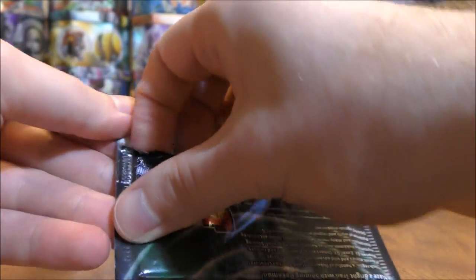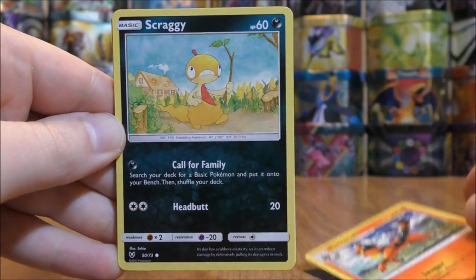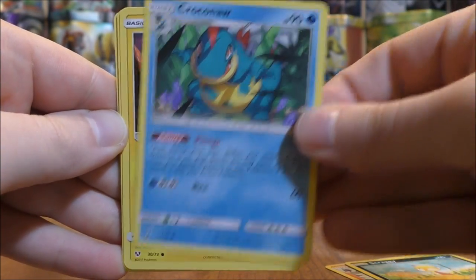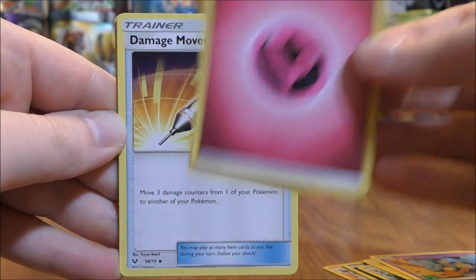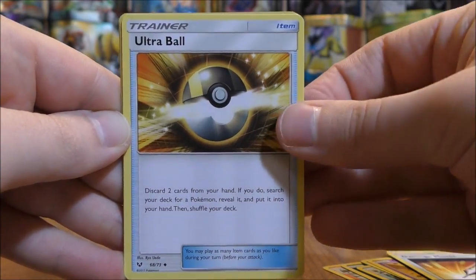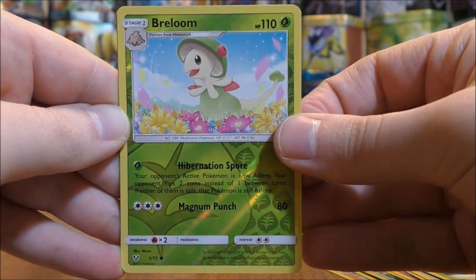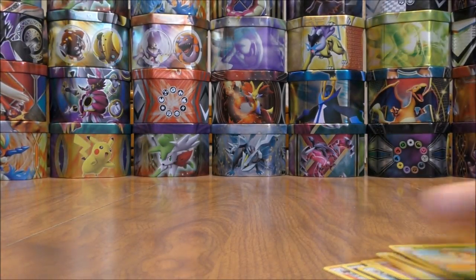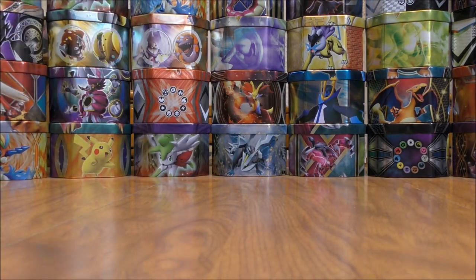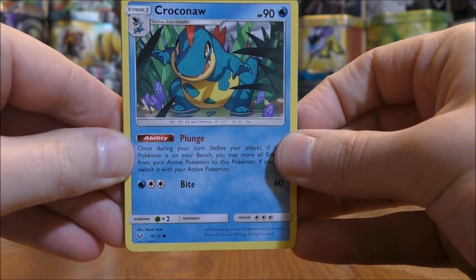Shiny Genesect pack now. It starts with Torracat, Scraggy, Croconaut, Voltorb, Gollet, Fairy-type Energy, Damage Mover, Ultra Ball, Venusaur, and a reverse holo Breloom — that's a common. The final card is another rare holo, this time a Manaphy. Five packs left to go — it has been quite the streak on rare holo cards.